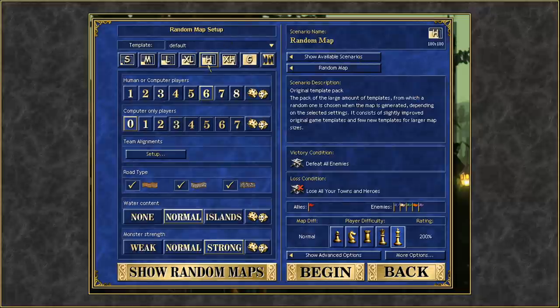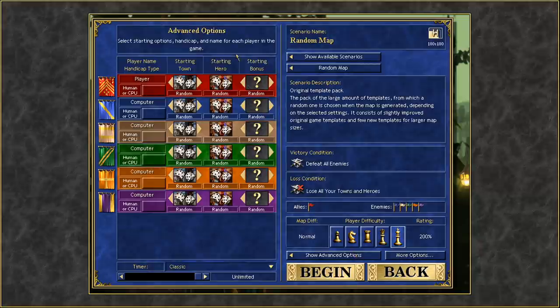We're going to be doing a huge-sized random map, because again that is something we can only do on Horn of the Abyss. We're going to have six players, and unusually we are going to have water content, because I think if you're playing as a pirate-themed town and trying to do some kind of showcase, you might as well have some water. I know it does sometimes lead to slightly weird maps, but I think it's worth doing.